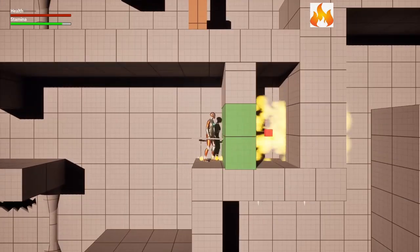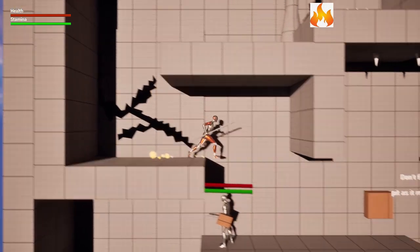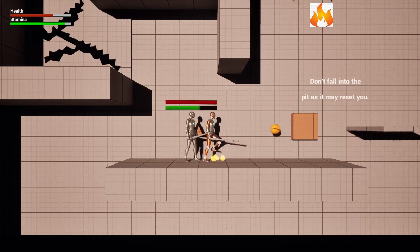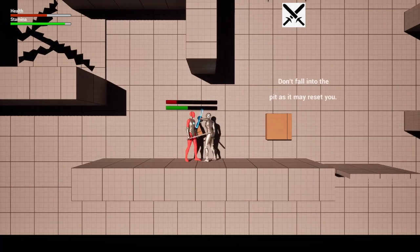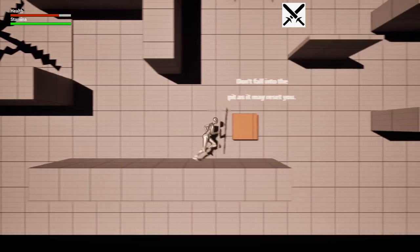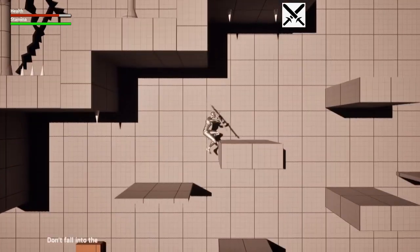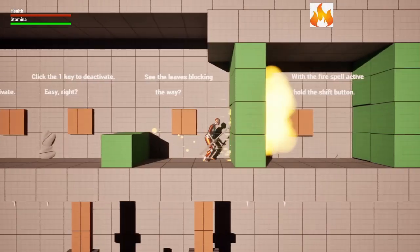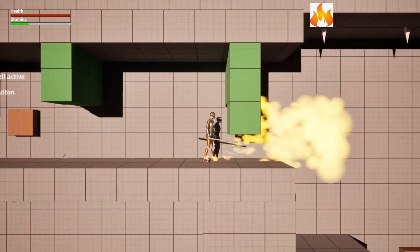You can jump up here and get some extra health if you needed it. It says right here: don't fall into the pit, it may reset you — the pit being down there. Don't fall off any of these platforms like I just did or it resets you.